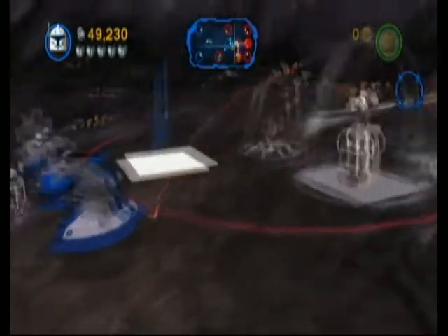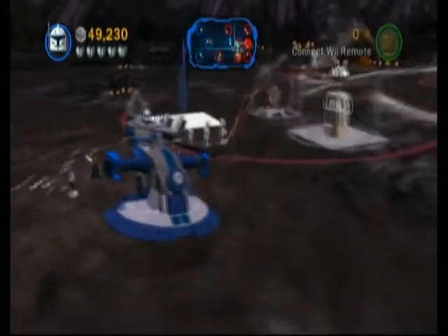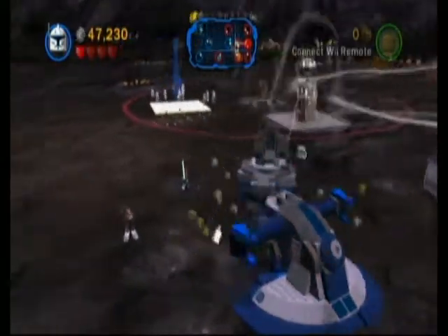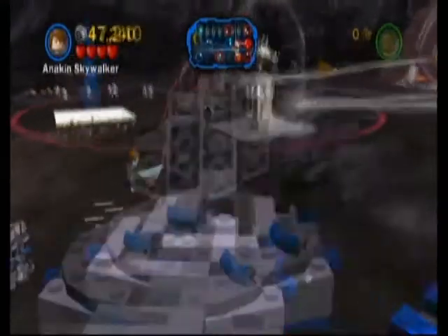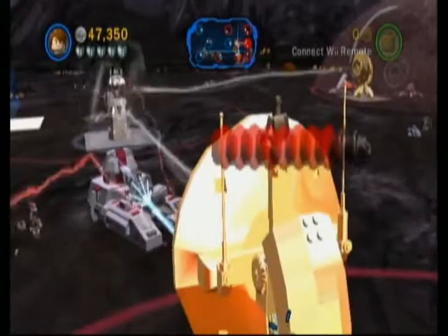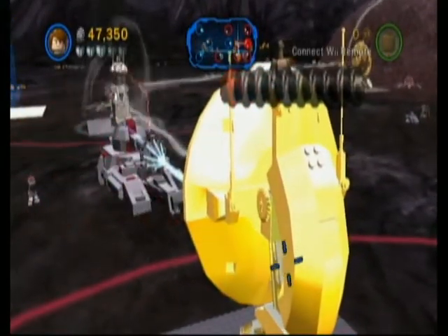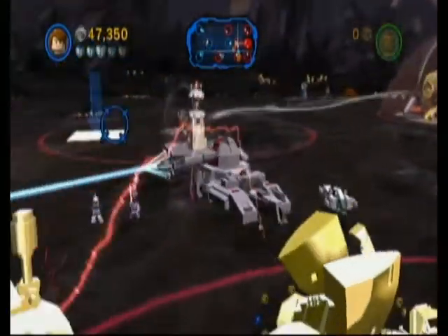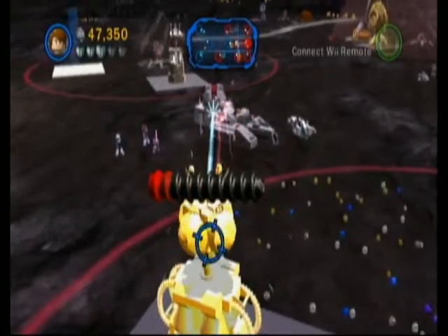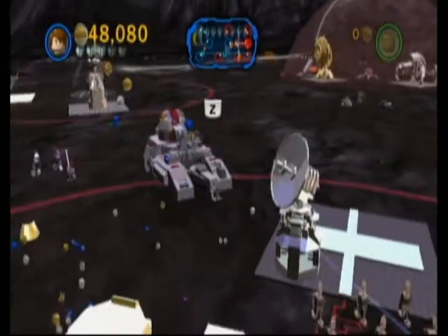I'm just going to get this electricity thing. You have to destroy tons of stuff, and one day it'll touch the electricity and then you're dead. I'm going to destroy this ray shield first, and right next to it is the electricity thing, so I recommend that you destroy that too. And now we are free to move about the cabin.